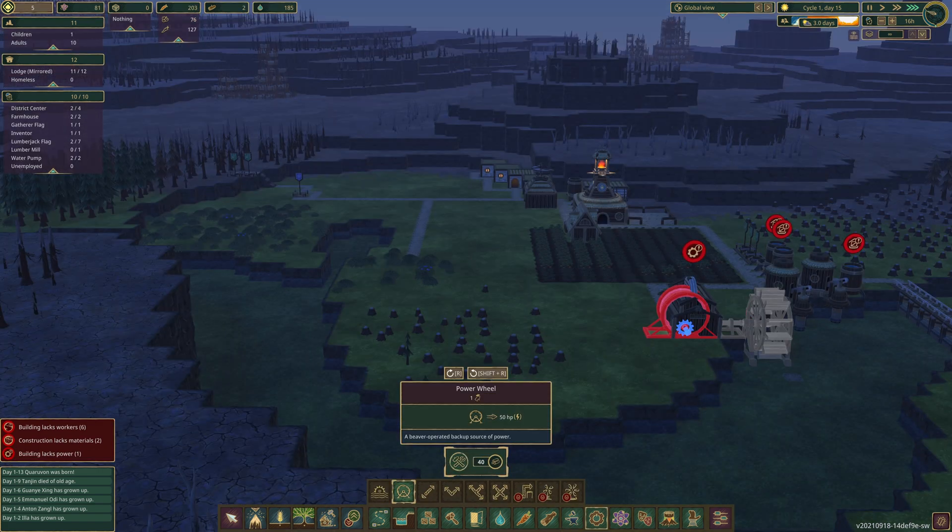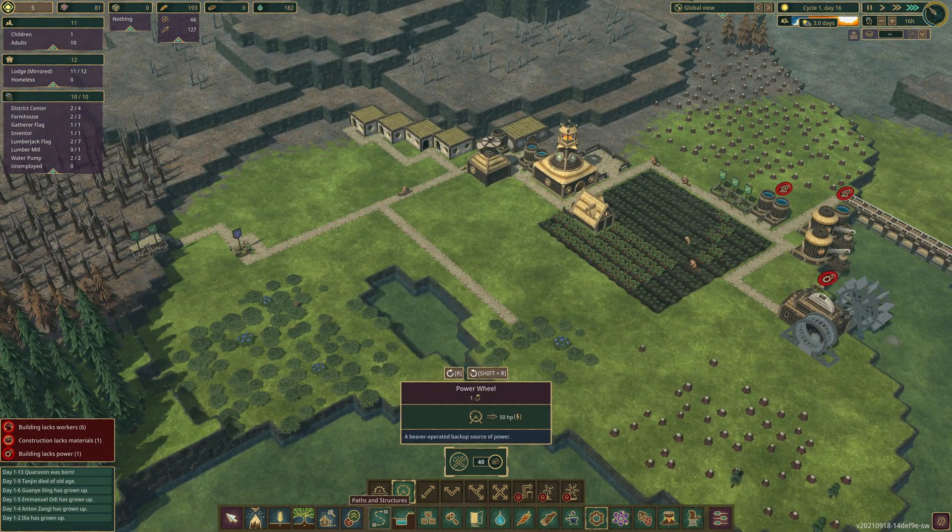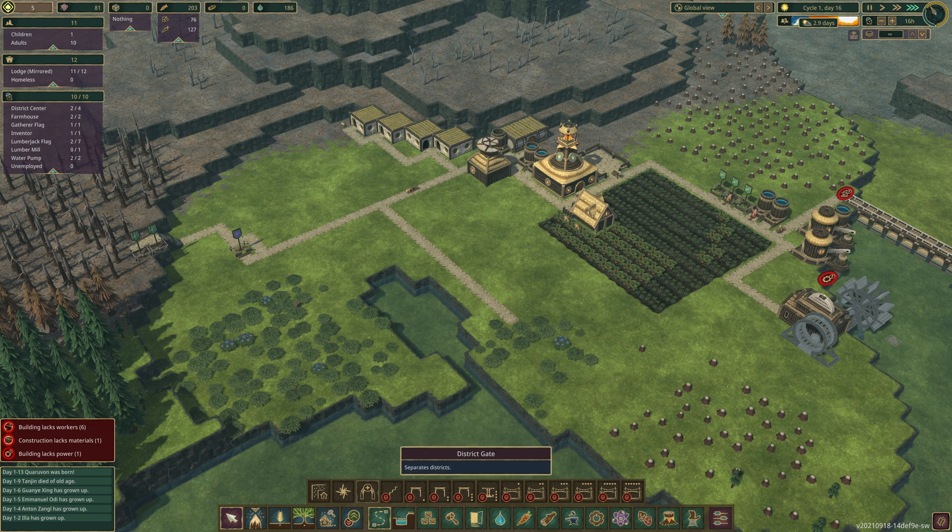Now it's dry season, we need additional power for our sawmill as the water won't be able to power it — there's no flowing water. We can do this through building this little hamster wheel-looking thing.